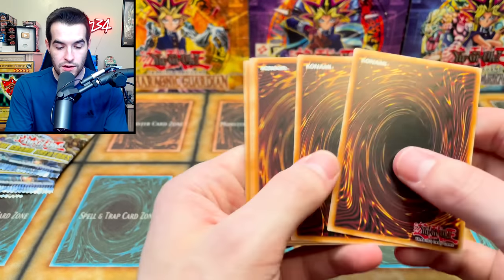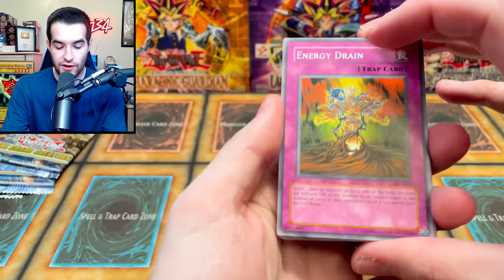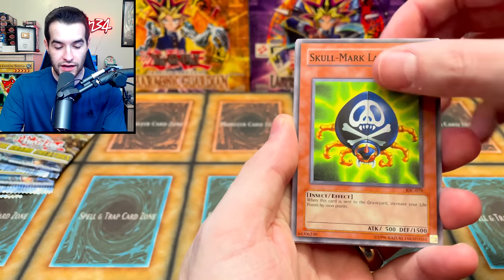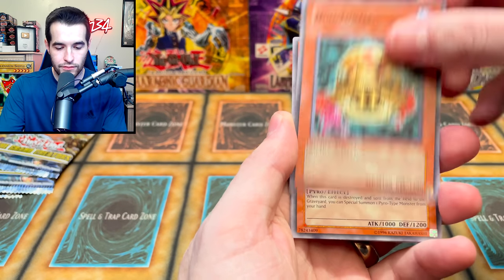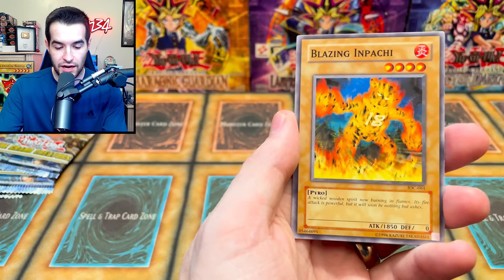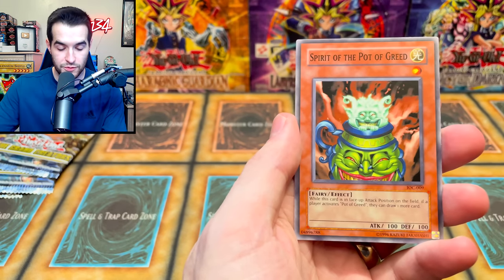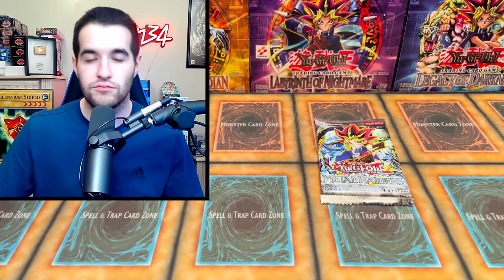One, three, four — flip these around. Energy Drain, Ladybug, Earth Chant, Dawn Turtle, Greater Stealth Bird, Blazing Inpachi, Robin Zombie, Spirit of the Pot of Greed — there's a spirit version in there!